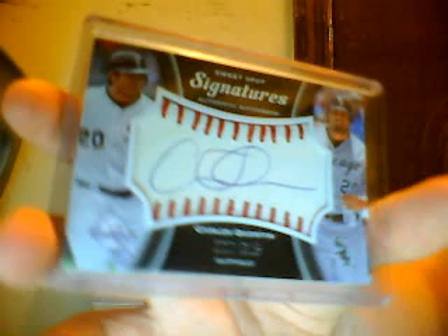Carlos Quentin Sweet Spot signal series, first one's out of three fifteen. 2009 Lead Grant Green arm card auto out of forty-four. 2007 USA team set, Tommy and Medica, game used letter E number two and six. 2009 Sweet Spot Gaylord Perry, Timlin, Fergy, Jankin — quad game used.